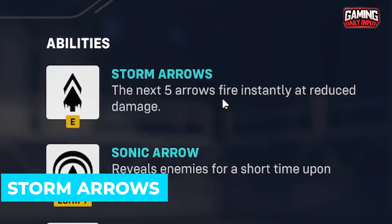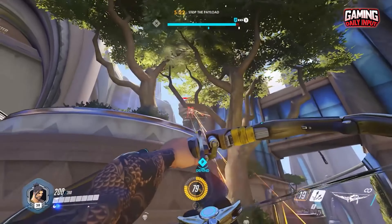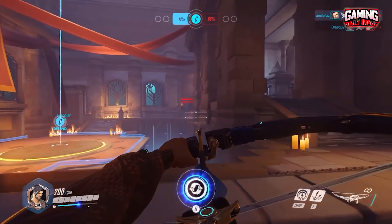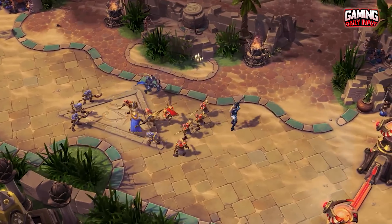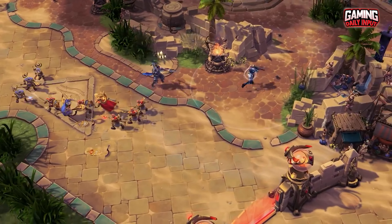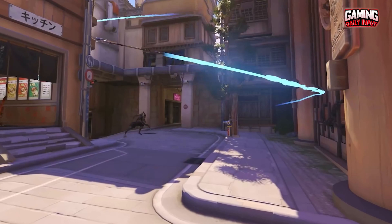Storm Arrows is Hanzo's first ability, which fires five arrows in fast succession with reduced damage, but enough power to kill most foes. If an enemy rushes you or you need to get near to the squad, this skill is best employed up close. You can do damage with these from range and still be effective enough to finish off enemies that have low health.